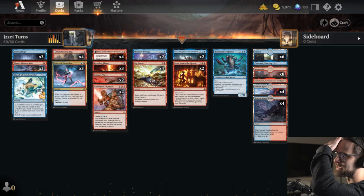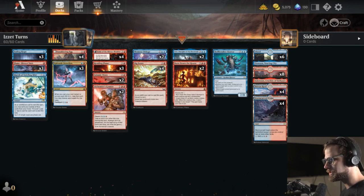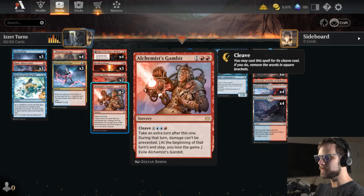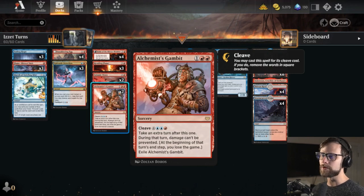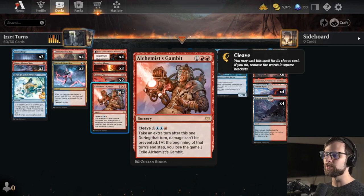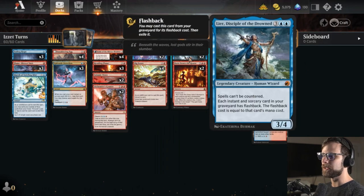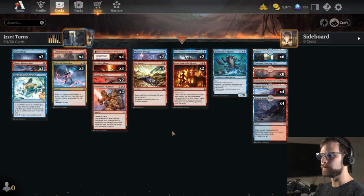Let's talk about today's deck. It's called Is It Turns because we have Alchemist Gambit, which can take an extra turn if you cleave it out. If you don't cleave it, you still take the extra turn but lose at the beginning of the next end step — certainly not ideal. We have ways to replay it with Leer and double up with Galvanic Iteration.